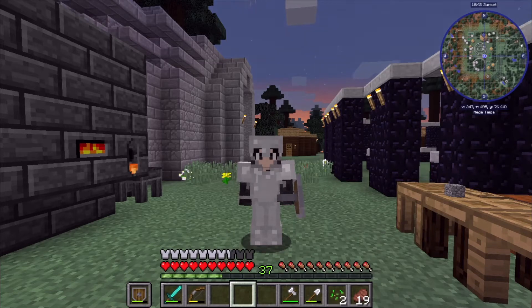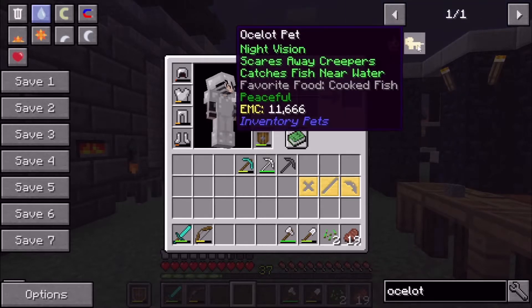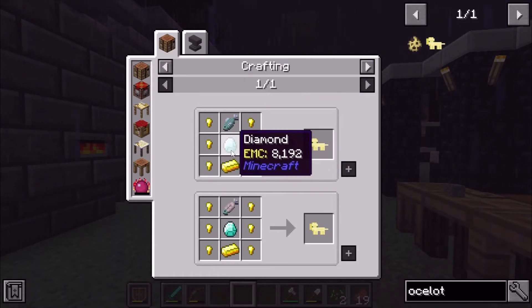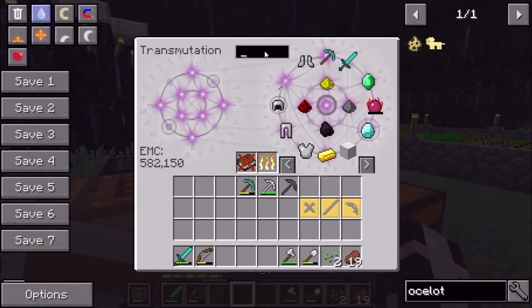Welcome back to another Dragon Adventures. Before anything else, we're going to make the ocelot pet because we want night vision. To make it, we need gold nuggets, a diamond, a gold ingot, and a raw fish. We should have all of that — we do have fish, right?